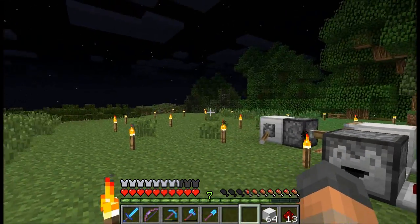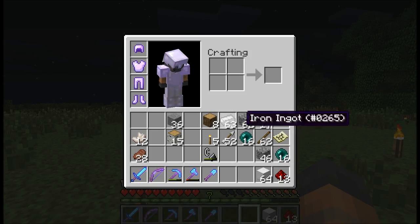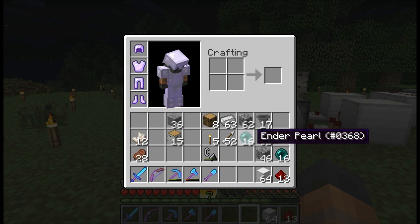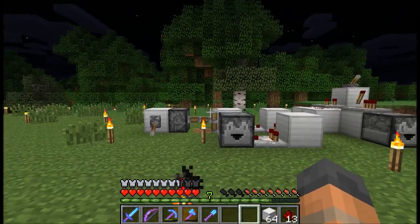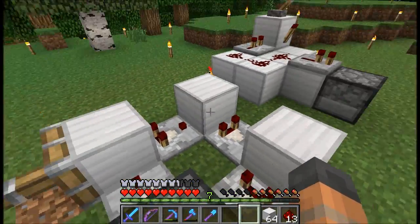It got me thinking that that could be more automated, because with that system you'd have to go up to the chest and shift-click all of your enderpearls into it. There's also the unfortunate chance that you could accidentally shift-click in the wrong items as well. So what I figured was that we could actually make the floor out of hoppers and then those items would automatically get sucked up.